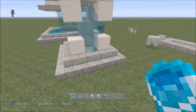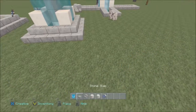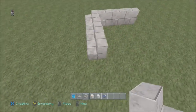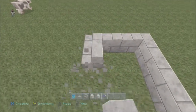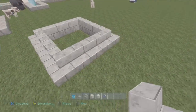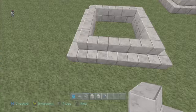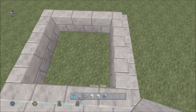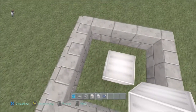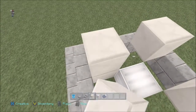The second fountain is slightly different — we don't have the arms coming out, but we do have a kind of semi-floating fountain. Grab your stone brick stairs and build five blocks on each side, so it's a five-by-five arrangement. Then get your glowstone and place it in the center, put a block of quartz on top, and build up two quartz blocks — but delete the one underneath so it looks like it's floating.